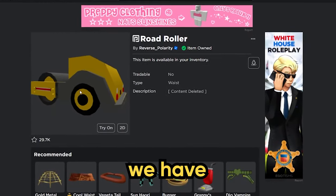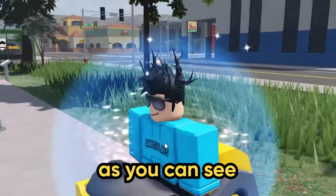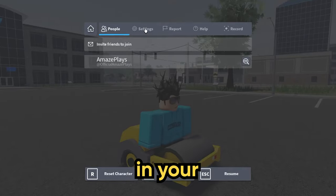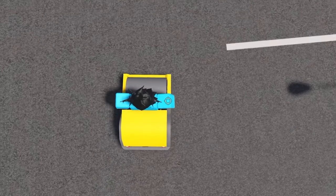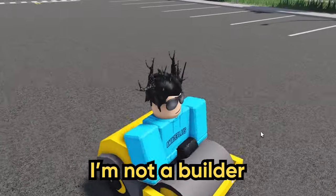First up, we have this road roller here by Reverse Polarity. If I put this on my avatar, it looks really cool. Now, if you put a high-vis jacket on or some kind of construction outfit, then this can look very good in your role plays. If I put shift lock on, you can see you can walk around as if you're operating one of these things — like rolling out the road, smoothing out the tarmac or something. I don't know, I'm not a builder.